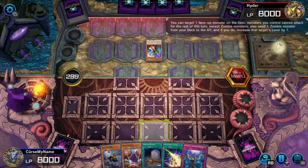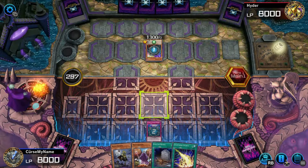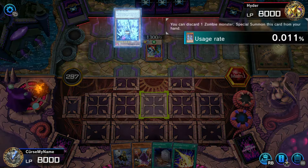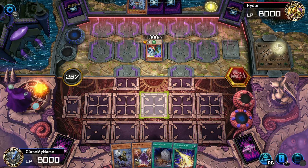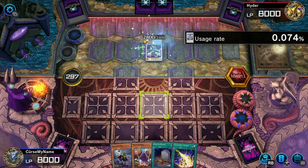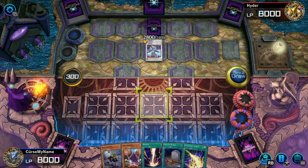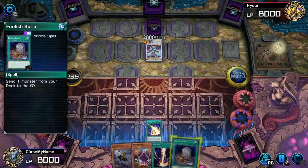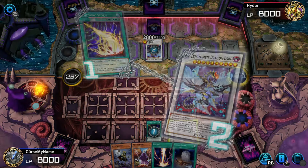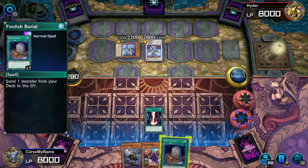A fellow zombie player — unfortunately I can't let this go through. He still has some plays. That one doesn't do anything, and it's especially not going to do anything now. Let's first get rid of the back row. Sure, you can get a monster back — and now it's time to send it back to the graveyard.